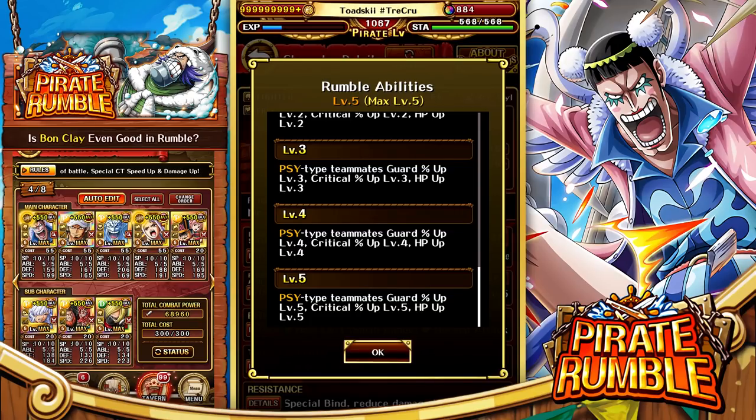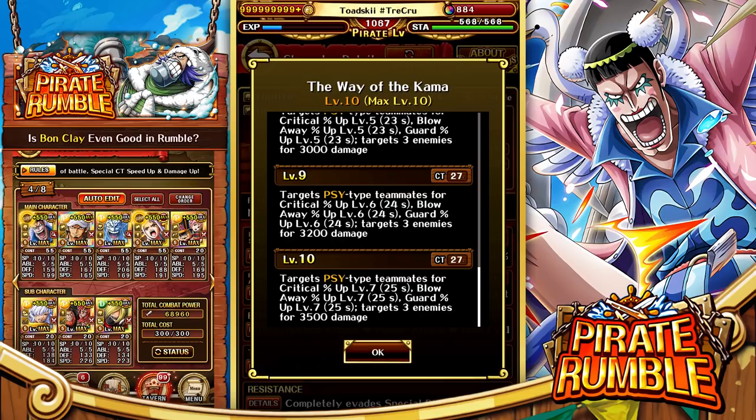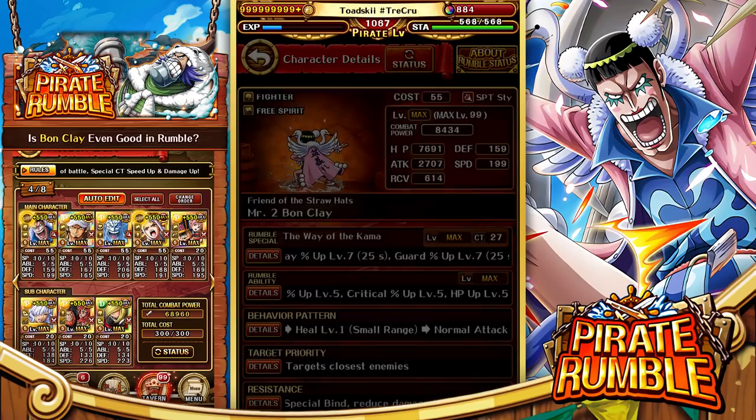He does allow your side units to get a bit more tanky, which is good. His special is interesting — allowing side teammates to get Critical Percent Up Level 7, Blow Away Percent Up Level 7, and Guard Percent Up Level 7, but also providing offensive capabilities targeting three enemies for 3500 fixed damage on a 27 CT. Pretty respectable.